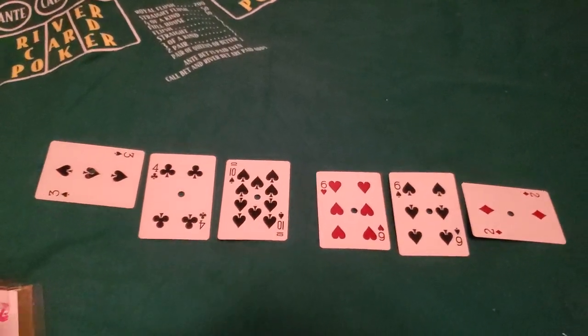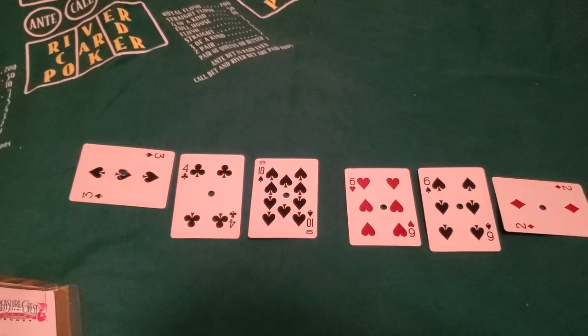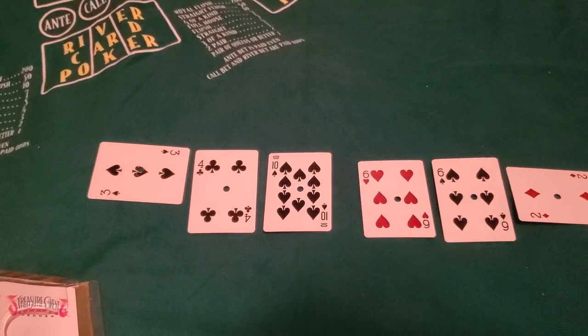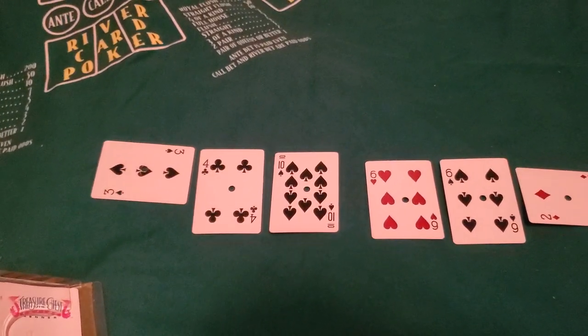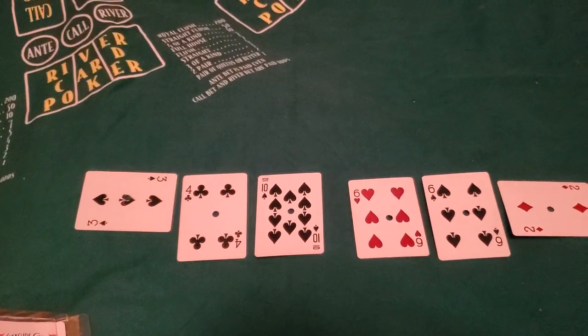When playing the Super Six game, the house advantage increases to about 1.45 percent on banker bets, versus 1.06 percent with the standard five percent commission. So you do pay a little more, but it makes the game go much faster — it's a give and take.